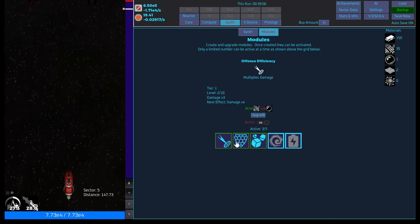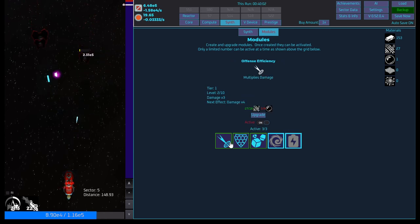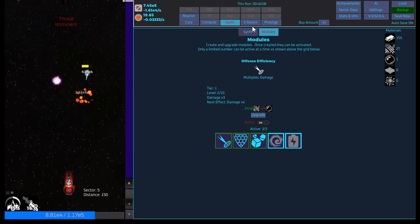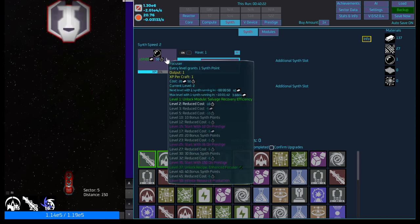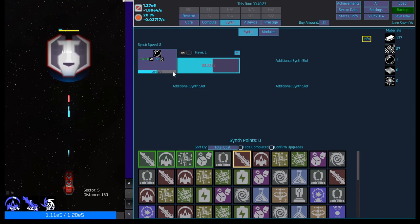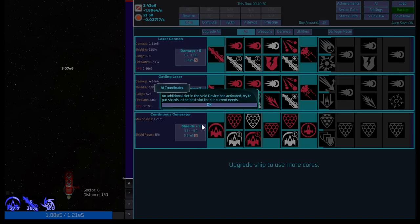We can upgrade the shield to level two — that might help a little bit. I could get four of you — I need four of either, doesn't really matter. I have enough to get at least three more, and we'll level it up to level three which will reduce the cost a little bit, which would be massive. We might be able to shred through it right here right now — hey, we did it! Additional slot in the void device has activated.